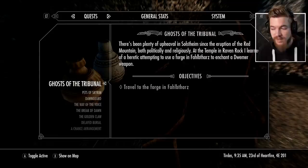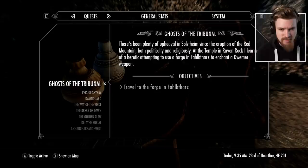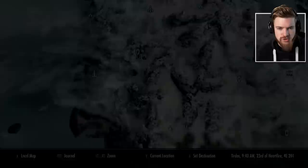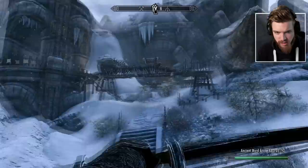There's been plenty of upheaval in Solstheim since the eruption of the Red Mountain, both politically and religiously. I've learned of a heretic attempting to use a forge in the Dwarven Ruin to enchant a weapon. Travel to the forge in Falbathars. The Dwarven Ruin is located to the north of Solstheim in the mountain just here. The settlement is now occupied by Reiklings. I'm going to use the Bow of Shadows, which turns us invisible — it's one of the new Creation Club content mods.